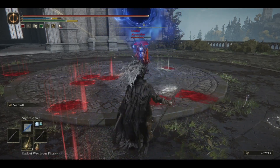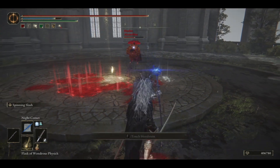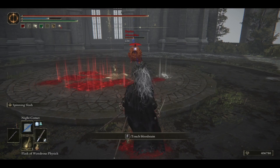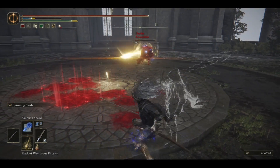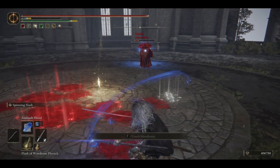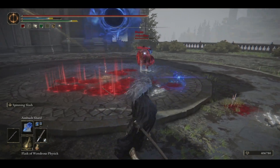My friend here isn't missing the parries because you can see him parry a regular spell. In fact, you can even parry an Ambush Shard because it doesn't count as a Night Sorcery, and isn't buffed by the Staff of Loss. However, you can suck an Ambush Shard in with Eternal Darkness. Go figure.